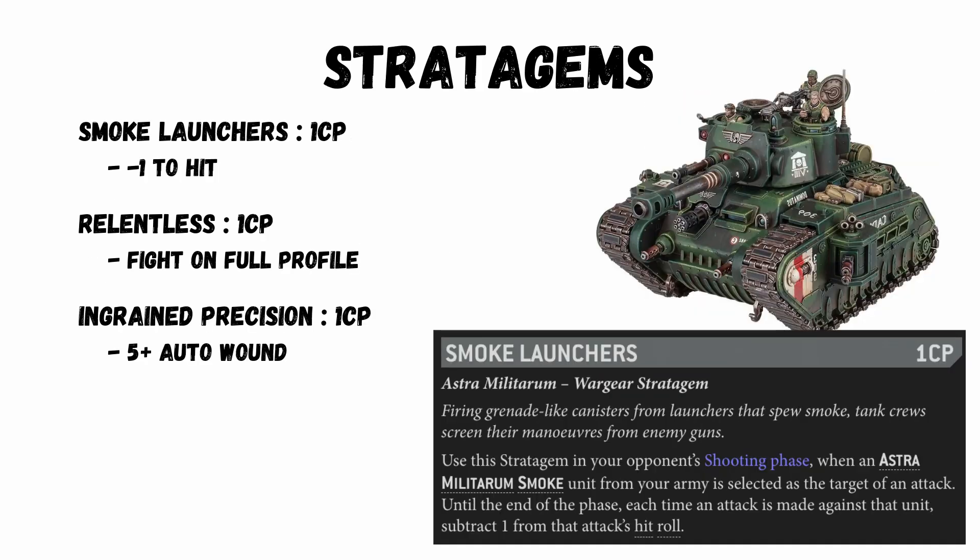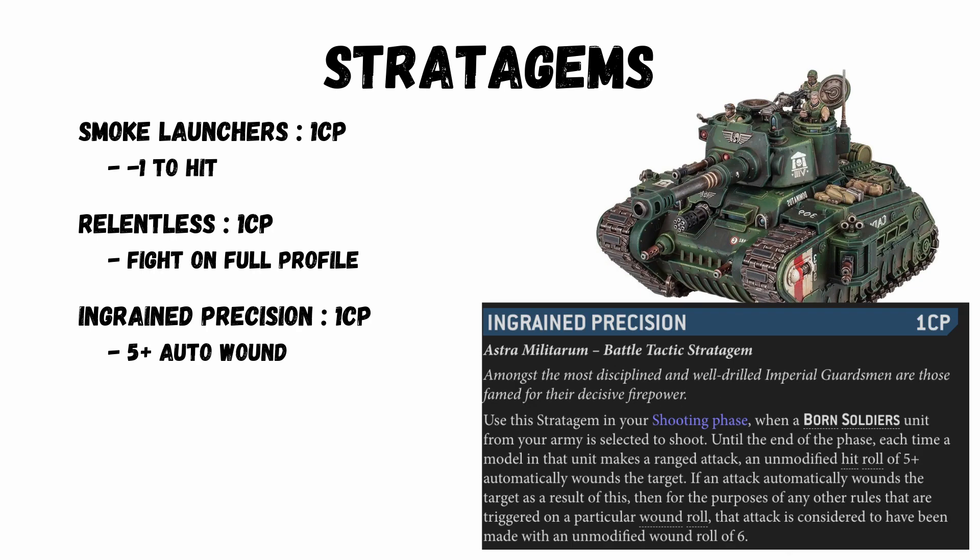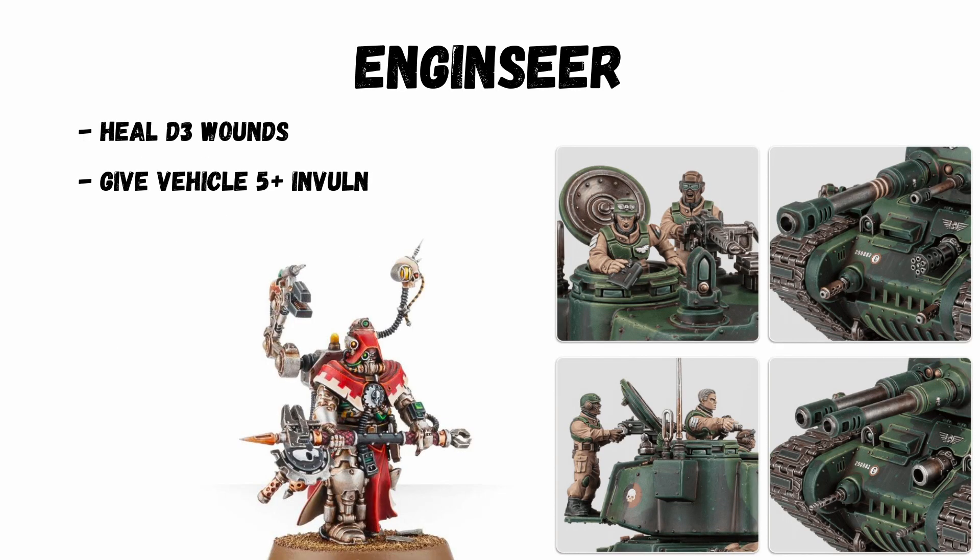You've got some really cool stratagems you're going to use a lot. Smoke Launchers for 1 CP gives minus 1 to hit. Relentless for 1 CP lets you fight on full profile — always cool. Ingrained Precision for 1 CP is for Born Soldiers regiments only and means you're auto-wounding on a 5+, not a 6. You can also consider an Enginseer for that extra resilience, returning D3 wounds a turn and also giving it a 5+ invulnerable save.